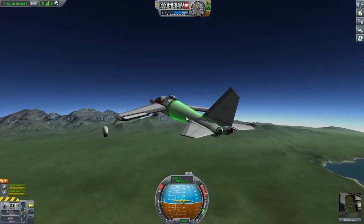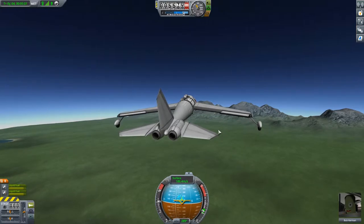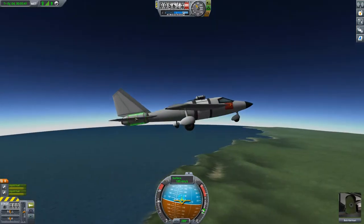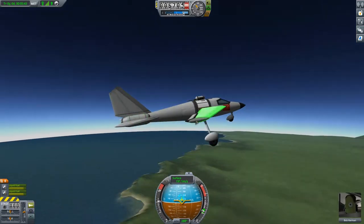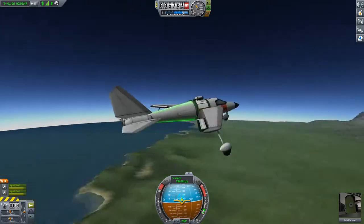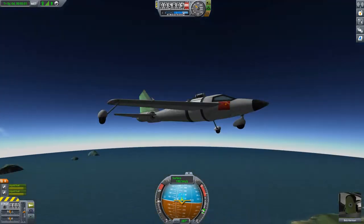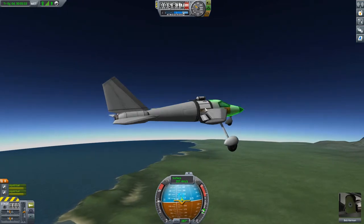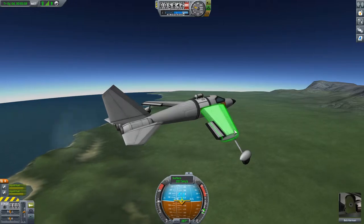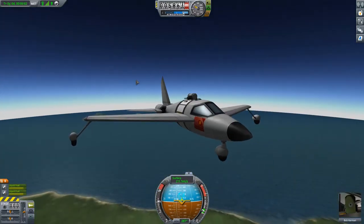Once you learn how to design airplanes, those lessons carry directly into building spaceplanes and shuttles. You won't have the 'oh my god I can't pitch up' or 'I can't take off the runway' problems. You can learn all of that with these basic aircraft and then move on to the advanced stuff already knowing it - and it will be easy as pie.